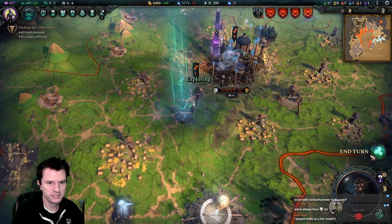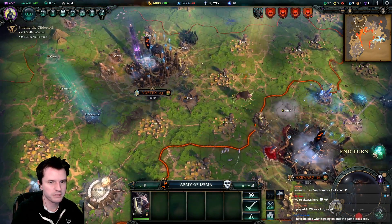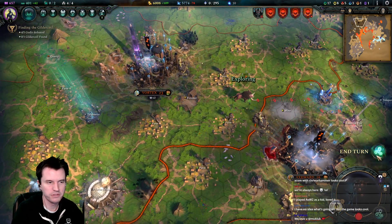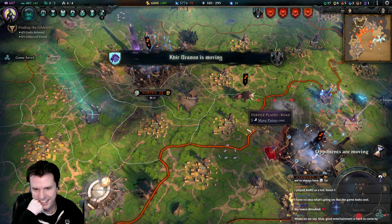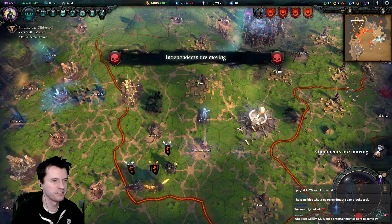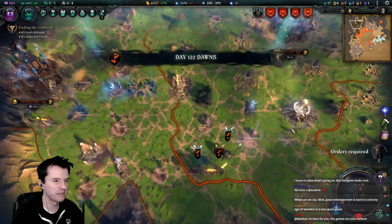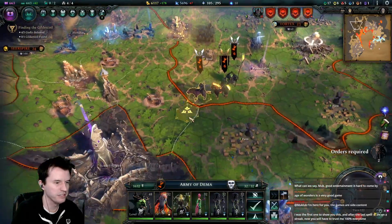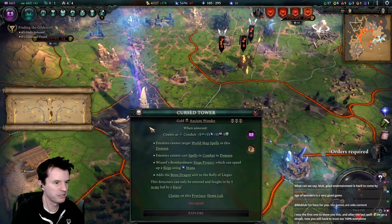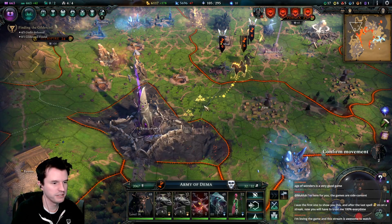Orders required with a pig. What the — the pig is being dumb. I mean, well, it's a pig. Independents are moving. I have no idea what's going on but the game looks cool — that was me for the first eight hours, so I don't blame you at all. Is this one of those buildings where people have to go in alone? One army with a hero, okay.